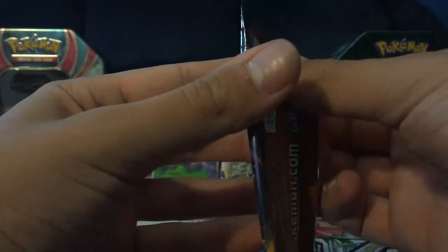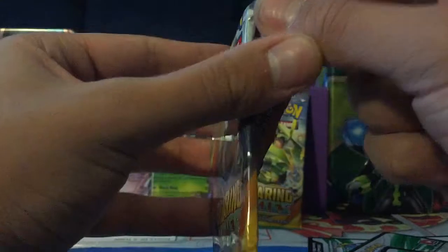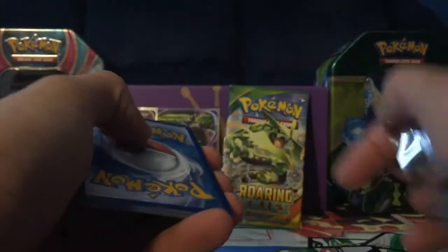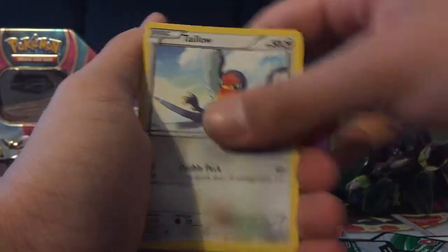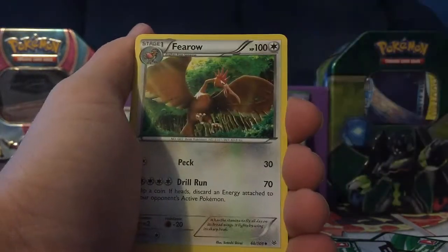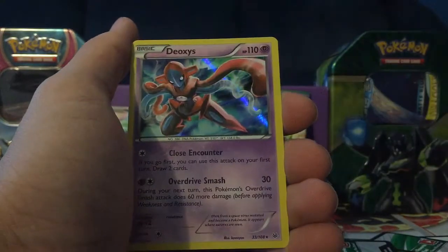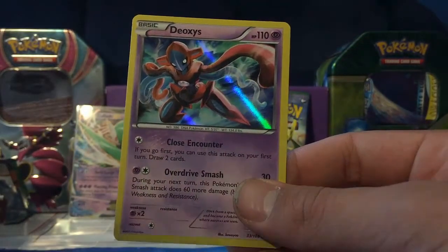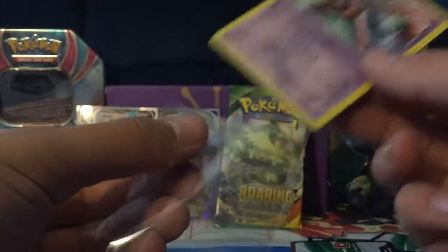Let's go on to our second to last pack of the video. We have a Pidove, Bagon, Kalo, Electrike, Tratini, Faro, Togetic, Wide Lens, Gligar Reverse, and a Deoxys Hollow. That's a pretty cool card. I didn't know that this was in this set, so that's awesome — that's a good one.